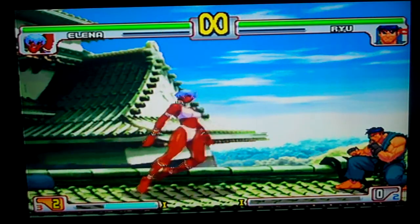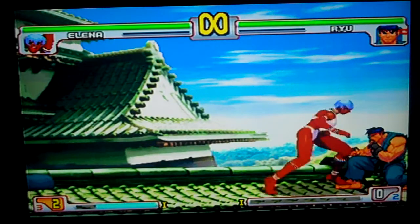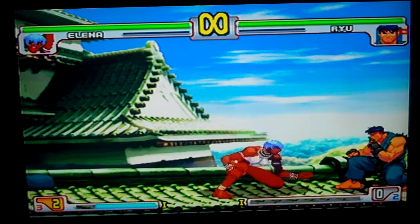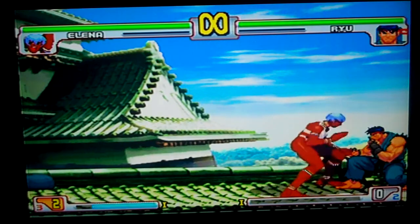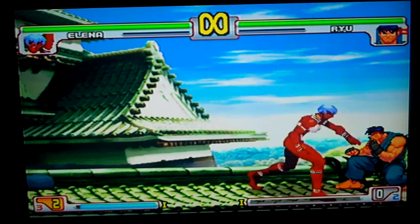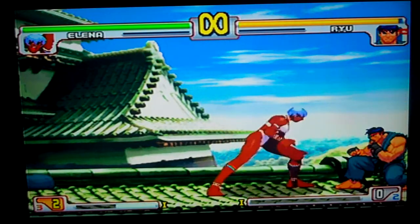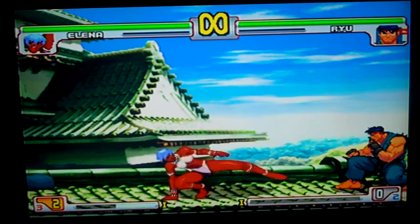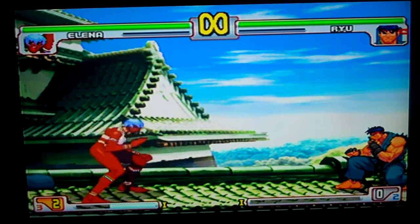Mallet smash is safe with punch. Rhino horn is safe unless you're using roundhouse, then it's minus six. Scratch wheel is unsafe regardless of button used. Spin scythe is minus two all the way up to minus fifteen with EX. Lion's Tail is not a move you're supposed to use anyway — it's pretty bad: minus seventeen, minus fifteen, minus fifteen, minus fifteen, and minus fifteen EX.